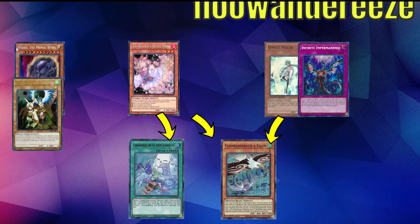Nibiru is great — they don't have Barrier Statue anymore, so they're going to be summoning five times a lot of the time. Droll and Lockbird is very classic — everyone knows Droll is good against Flunder. And of course, Shifter is not good because it's a Shifter deck.